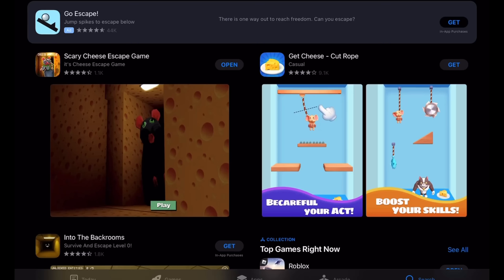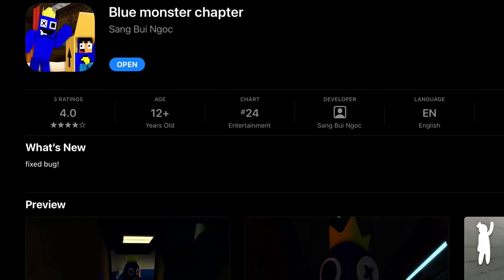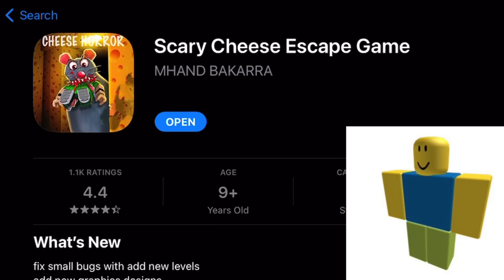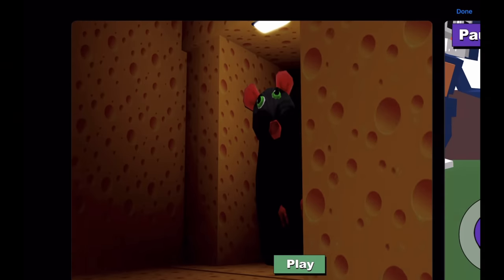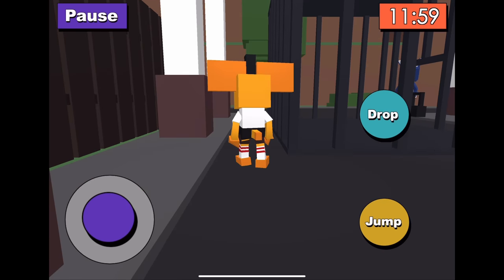The second game on my list is Scary Cheese Escape Game, which, holy crap, has over a thousand ratings. And just like Blue Monster Chapter, I've actually already reviewed this game in my Roblox video. However, if you think that judging from the title and thumbnail that this is a game from Roblox, you are sorely mistaken, because you and I have been clickbaited. Despite the fact that this game claims to be from Roblox — which is already dumb enough — once you get in the game, it's absolutely nothing like the game it ripped off.